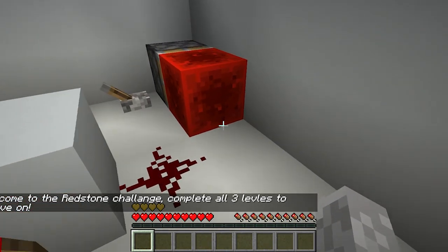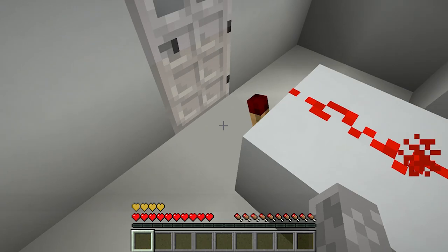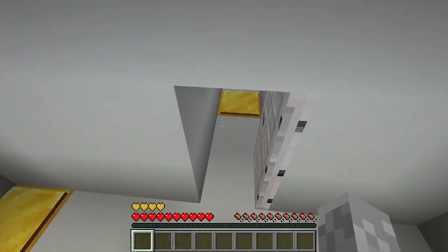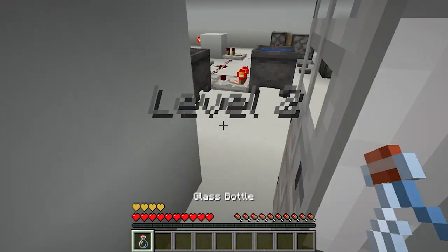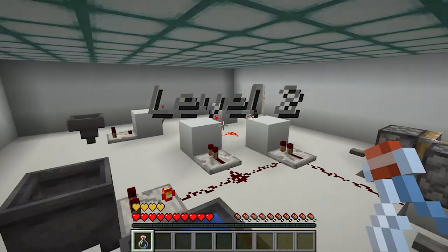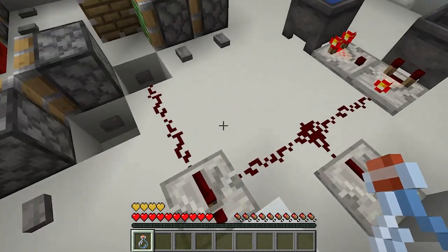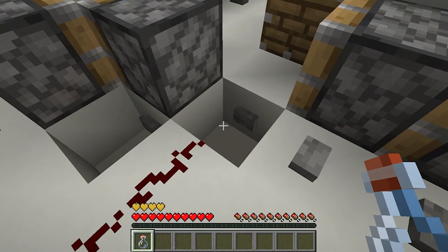Okay, here we go — the redstone challenge. Complete all three levels to move on. So we're going to get power out of that door. Let's turn that on — that turns that torch off. We're on a time system. Oh yes, moving water around so we can get it to ourselves. Okay, so that redstone block actually needs to be there.